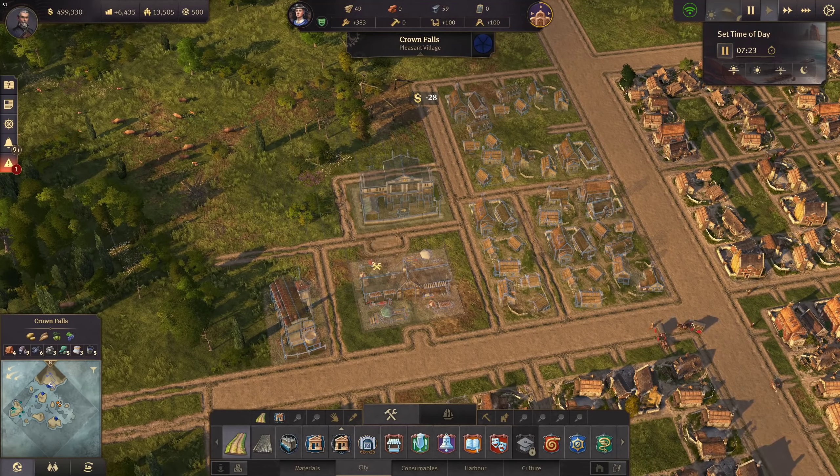Let's place the clay pit and brick factory - and without a blueprint, the fire station right away so I really don't forget it. The first brick production of Crown Falls! It's a simple production but I love the details: workers digging the clay, the cart man delivering it to the brick factory, producing bricks for paved roads and more. The first one is finished - let's immediately build a second one.